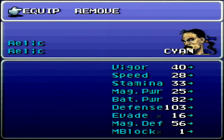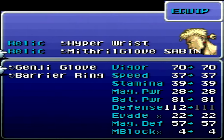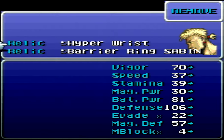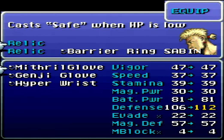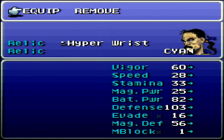Before we get going, we are going to fiddle around with our relics just a little bit. I want to give Sabin the Barrier Ring to up his magic power — that's going to help him do a little bit more damage with Aura Bolt. We're going to remove this Hyper Wrist and throw on the Mithril Glove. And then I want to give Cyan the Hyper Wrist to boost up his vigor. That's all for now, so let's get a move on.